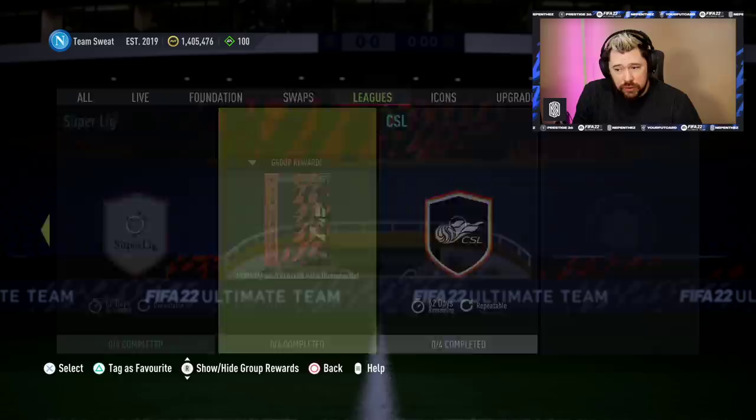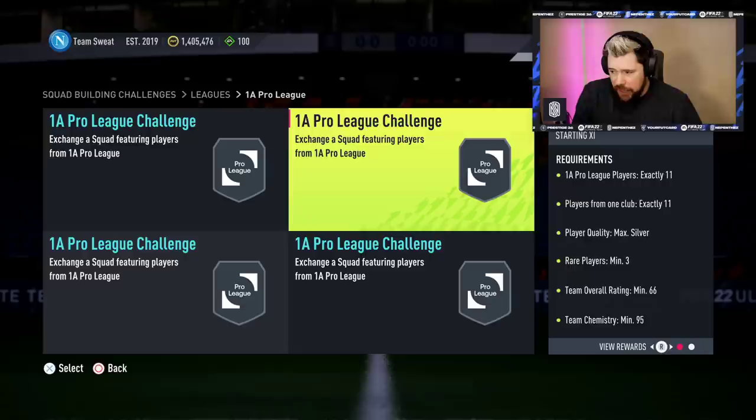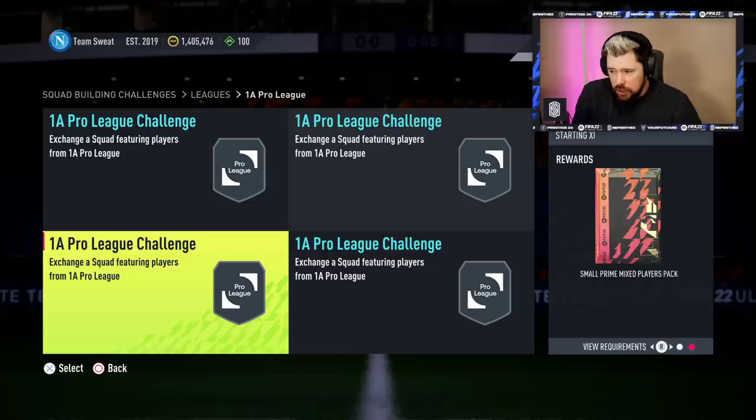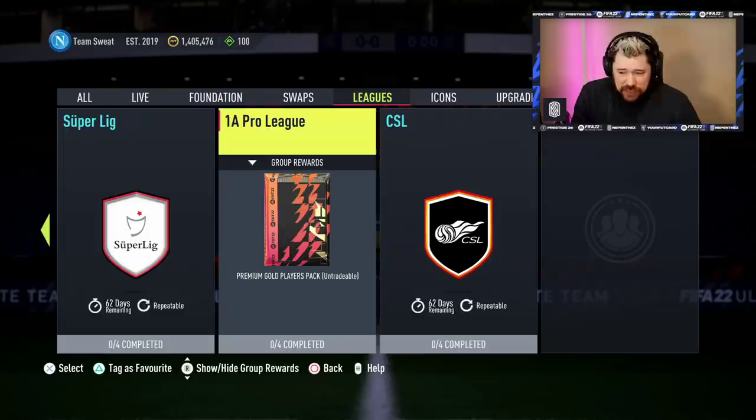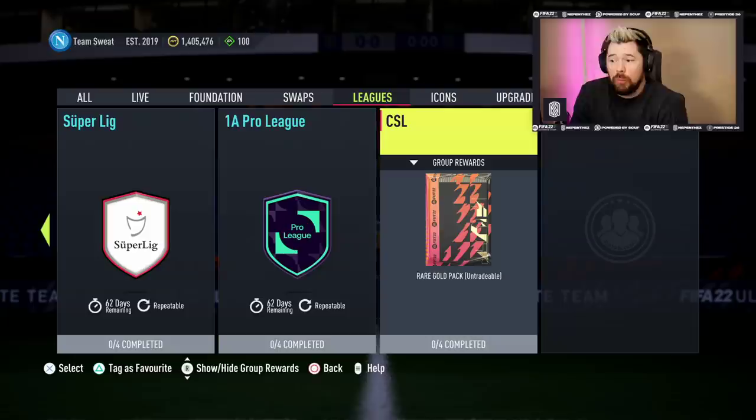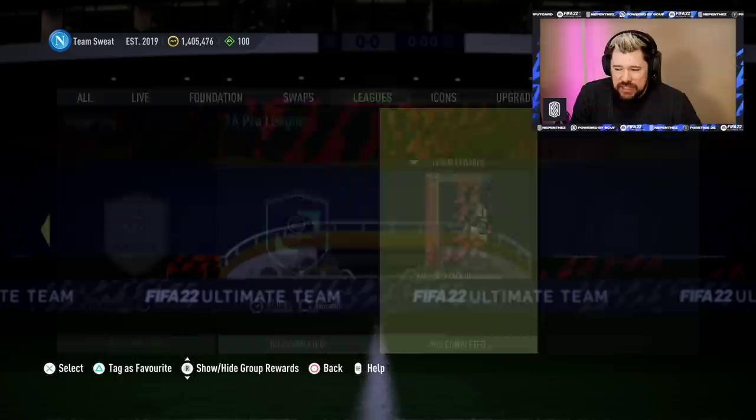The 1A Pro League, the Belgium league, gives a premium gold players pack as the final reward, which indicates it should be stupidly easy. An 11-club squad for a premium silver pack, a one-club squad for a premium gold pack, a squad for a prime mix, and a squad for a premium mix. That's probably the weakest we've seen — it's just a weak league and maybe they anticipate it to be extremely cheap.